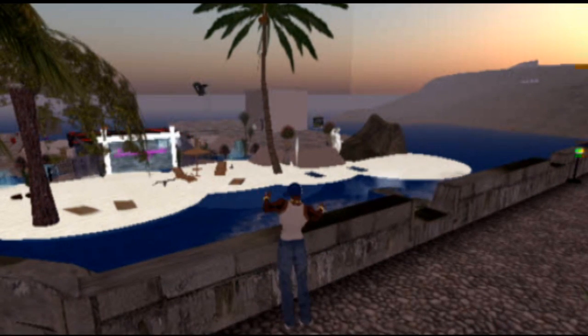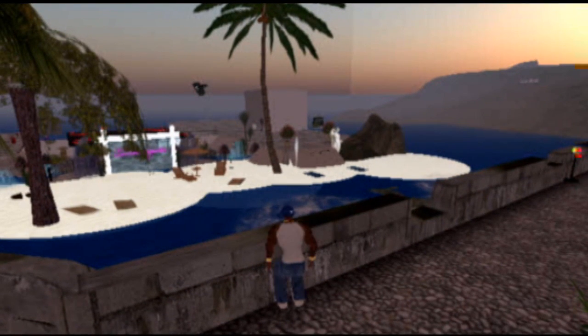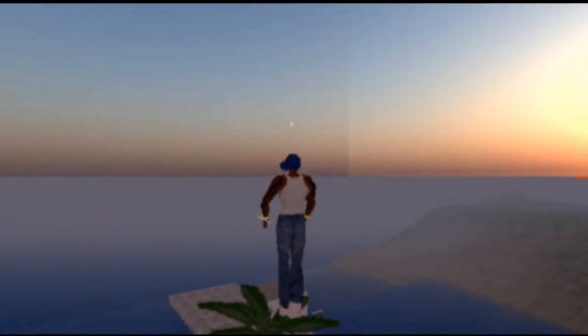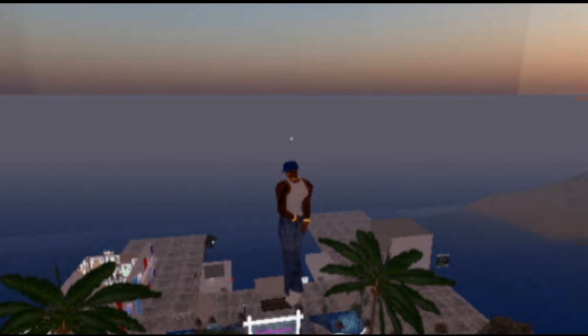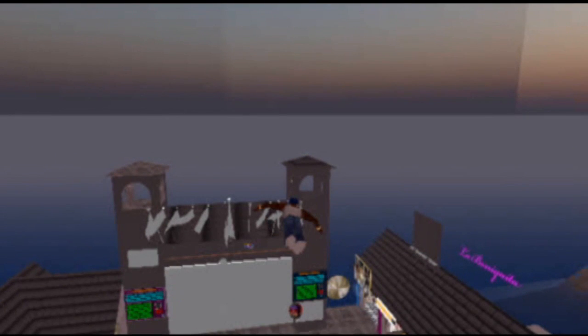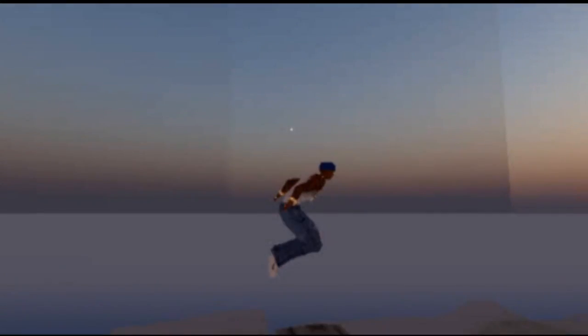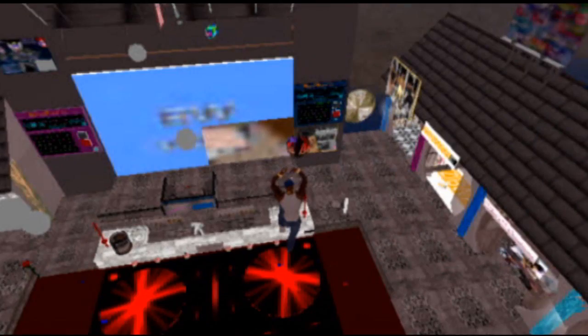You can see across the way the nightclub that I hang out in. I could teleport over there, or I could try and fly over there. There we go. You can see a little bit more of the sim, and as you fly in everything starts — what they call — rezzing, so it starts materializing. Let's fly down and we land on the dance floor.